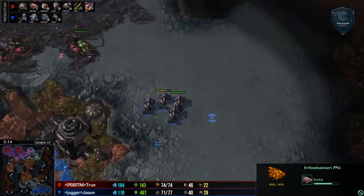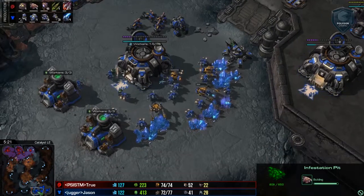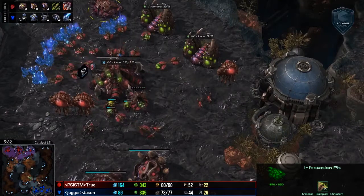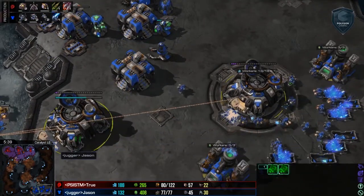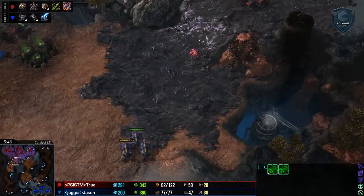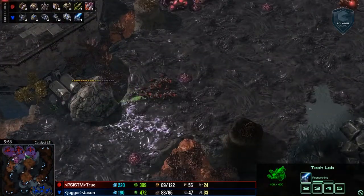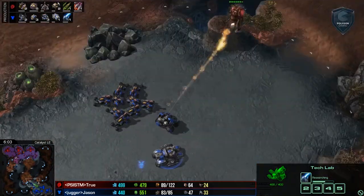Hellions want to poke in here into the third but not going to find any drones to snipe. Infestation Pit just now completing — not immediately transitioning to a Hive. Now we are getting a third factory, and we do have a third Command Center. Both players are starting to transition into the next level of their mid-game. Two Armories are going to be in production. We also have Infernal Pre-igniter. He definitely wants those Hellbats to be formidable — it's probably going to be about a nine-minute timing. He's moving out even quicker than that, actually showing the Cyclones.